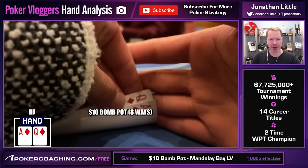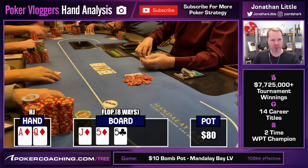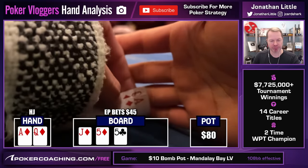Ace, Queen of Diamonds — here we go eight ways. Going to a flop: one board of Jack, Five, Five, two diamonds. There's an early position bet of $45.